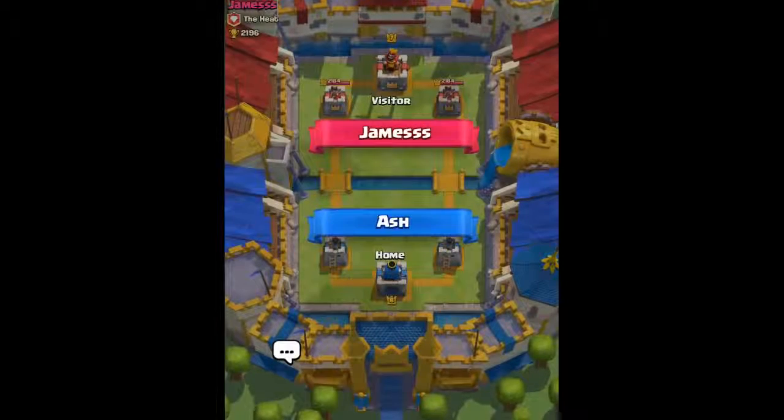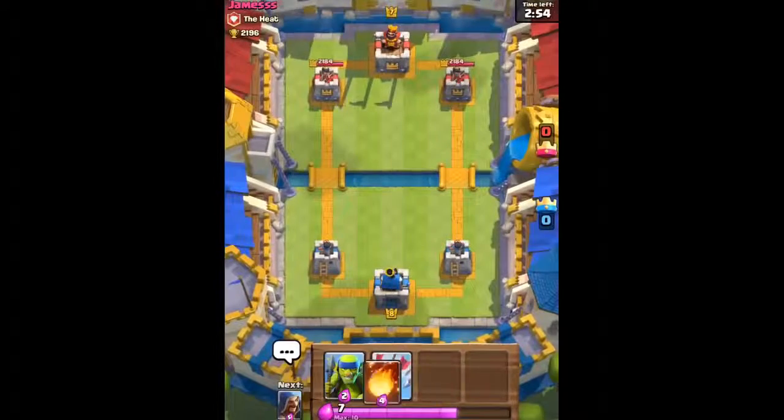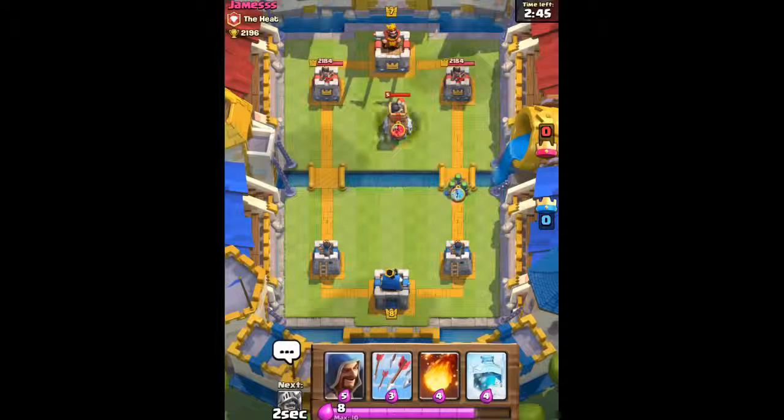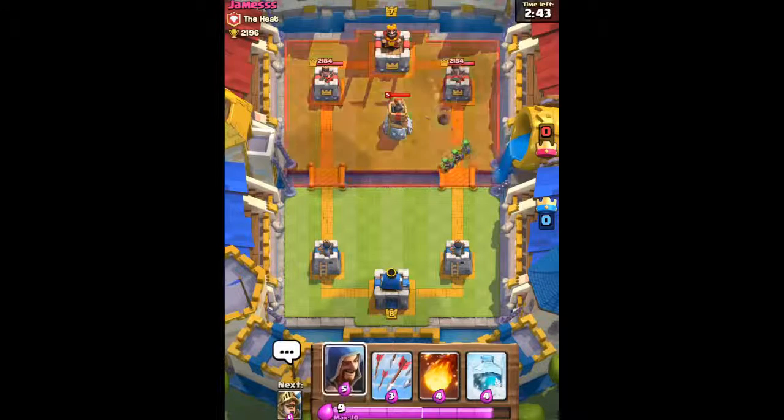We're up against James. Our starting hand is Spear Goblins, Arrows, Fireball, and Freeze. We're gonna start off with the Spear Goblins once we load up on Elixir. Let's see what he does — he has a Bomb Tower. We're gonna start off with the Wizard and try to couple him with the Prince as we load up on Elixir.